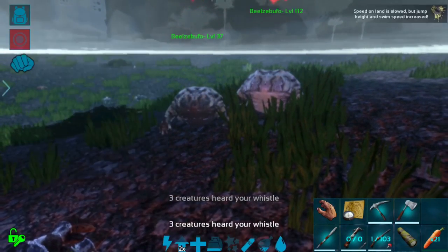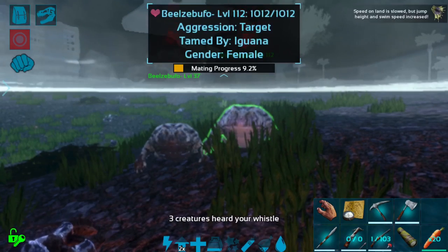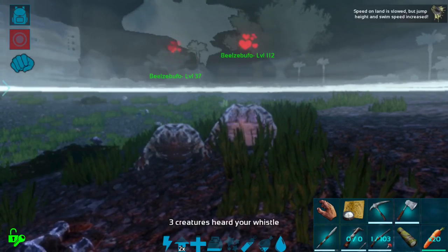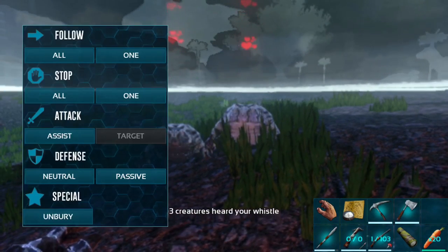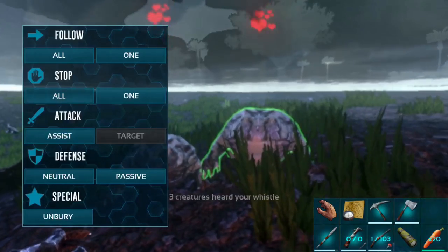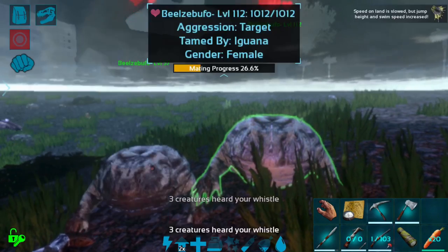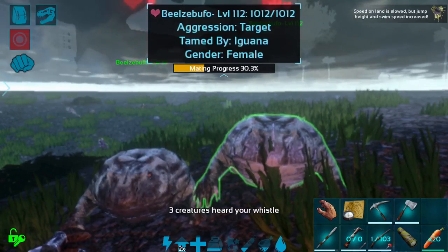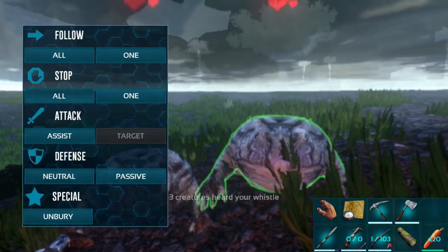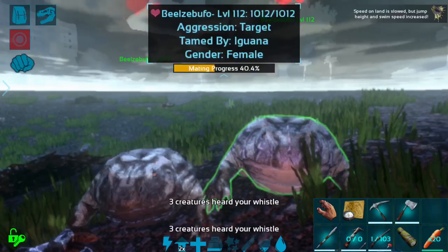There we go. Perfect. My goodness, a little bit of a pain, but definitely worth doing, I think, because this is going to be really fun, and I haven't bred frogs on mobile yet, so I actually don't even know what the baby frogs look like. But I'm sure it's just absolutely adorable, and I haven't even actually seen the frog eggs on mobile, so I'm very, very excited to see what these look like and to go through that whole process. So I'm going to go ahead and take a quick cut here just so that you guys don't have to see me spam whistling, and I will bring you guys back in just a moment when these frogs are done breeding.